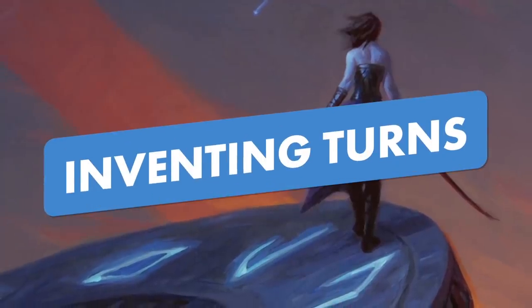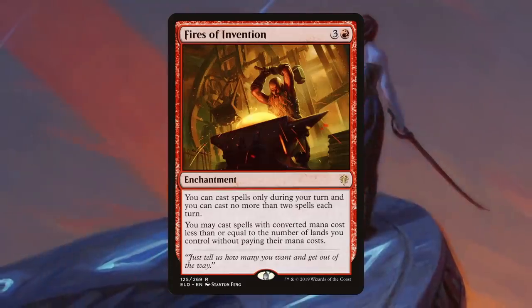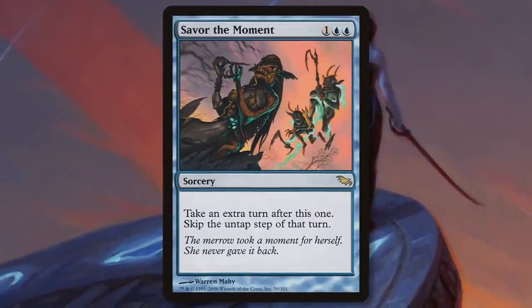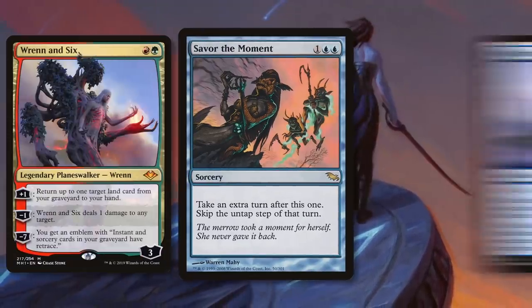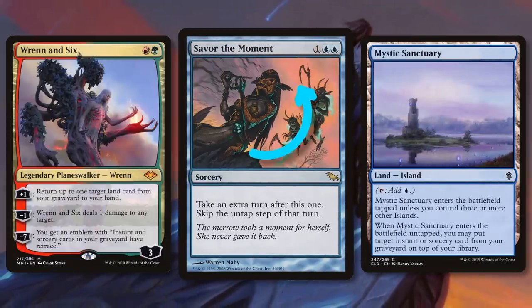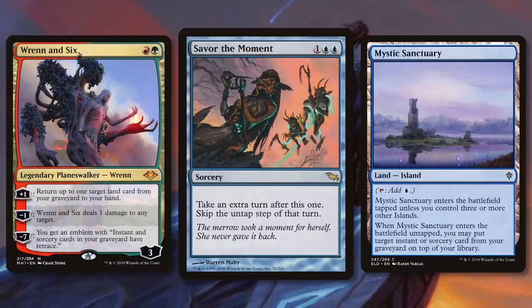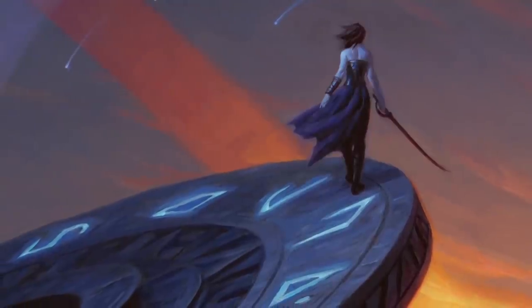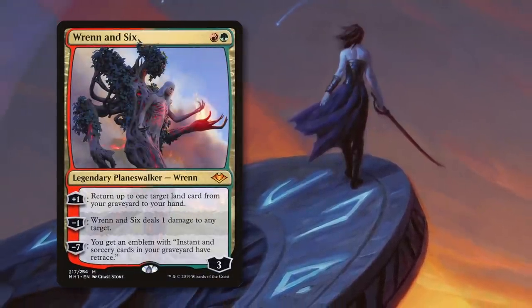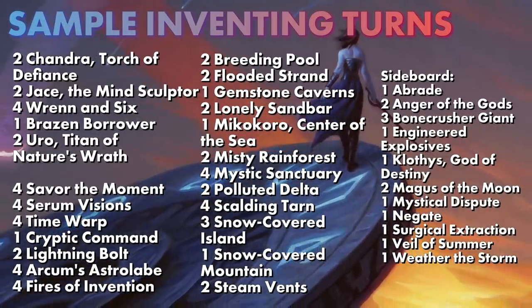The deck we're calling 'Inventing Turns' uses Fires of Invention to play extra turns cards — specifically Savor the Moment, which doesn't care about your untap step. You combine that with Teferi Six and Mystic Sanctuary to cast it over and over by putting those cards on top of your library. Once you've taken all the turns, you win with powerful planeswalkers like Teferi Six or Jace the Mind Sculptor.